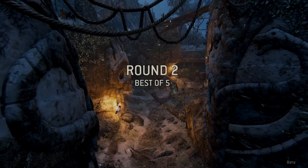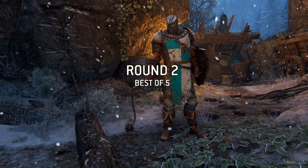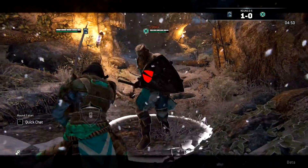Now let's talk about the gameplay. For each faction there are four different classes: the vanguard, the assassin, the heavies and the hybrids. They each have their own strengths and weaknesses, special abilities and things like that.